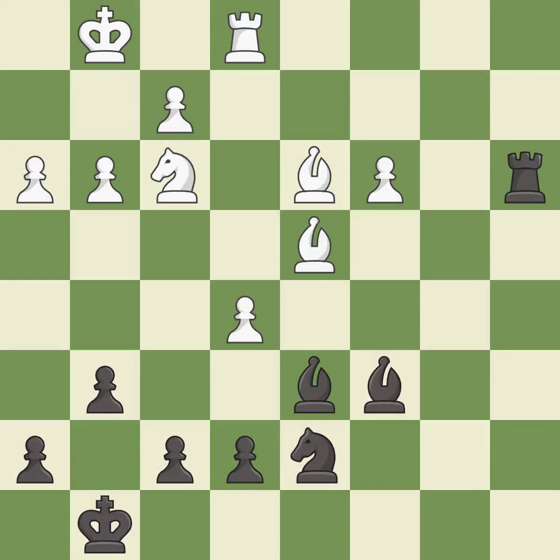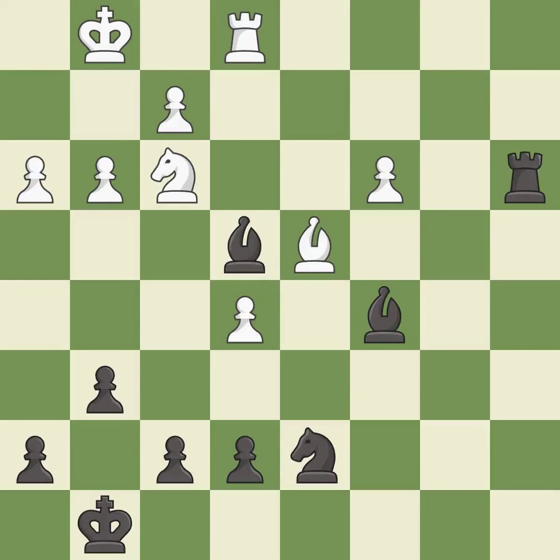The opposing bishop is kicked by a pawn and must now move or be captured — it is excellent. This is the way to win a pawn — it is best. This blocks the attack on a knight that could have been captured — it is best. This wins a pawn — it is best. Recaptures — it is best. Recaptures. This is the start of the endgame and white is equal — it is excellent.